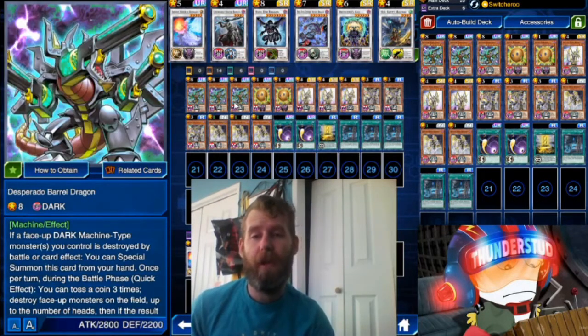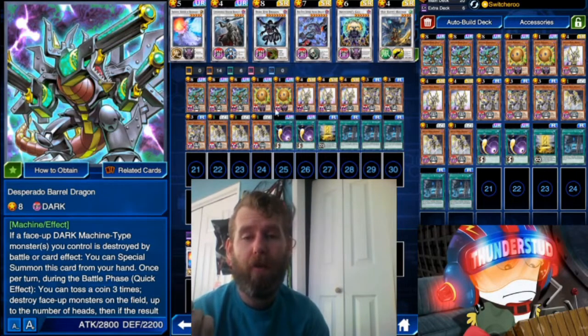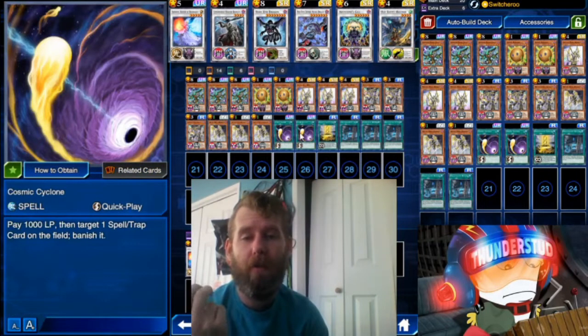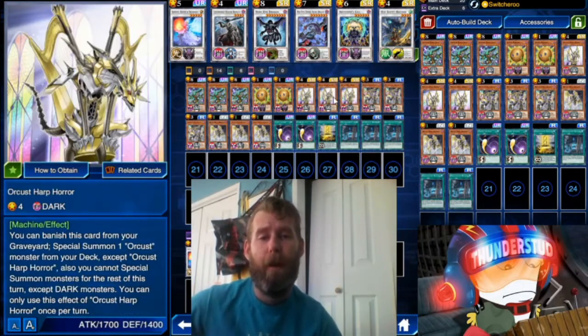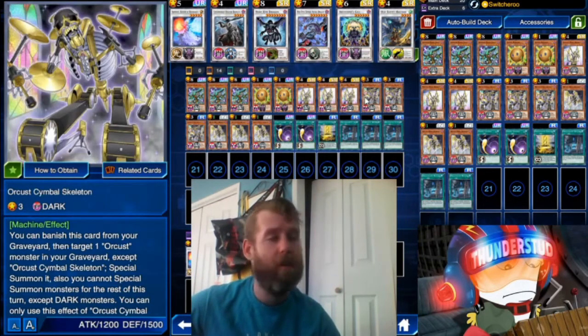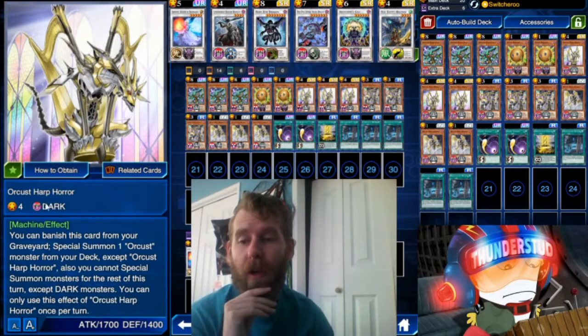We're using them in combination with Desperado Barrel Dragon, and when you're running Desperado Barrel Dragon, you want to use Switcheroo and some Cosmic Cyclones. It works out well to get Desperado in your hand a little more consistently. But let's get into this new Orkust archetype.